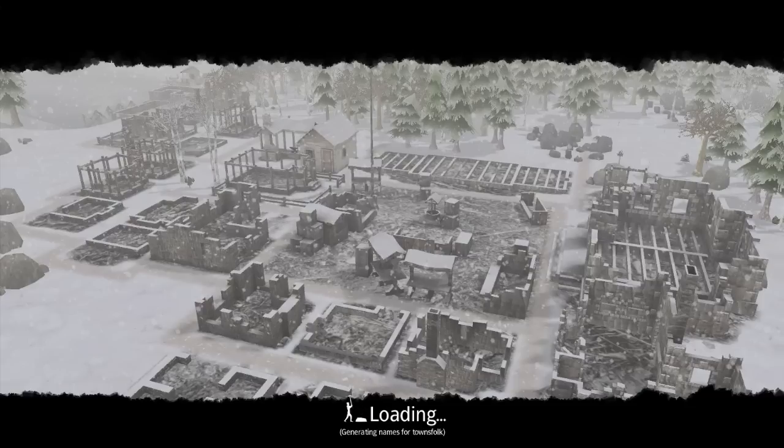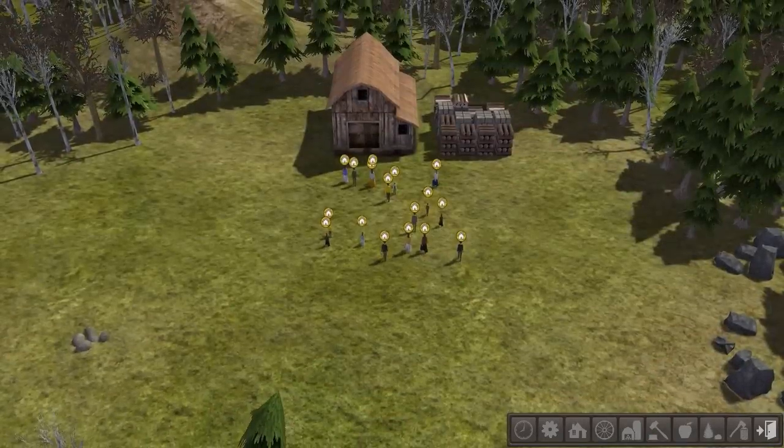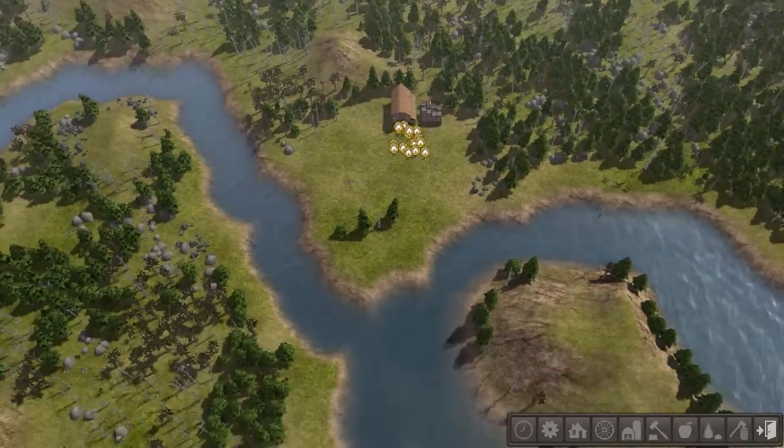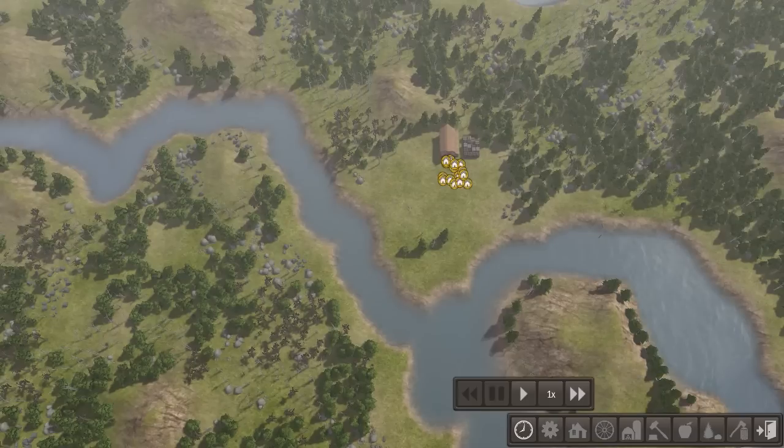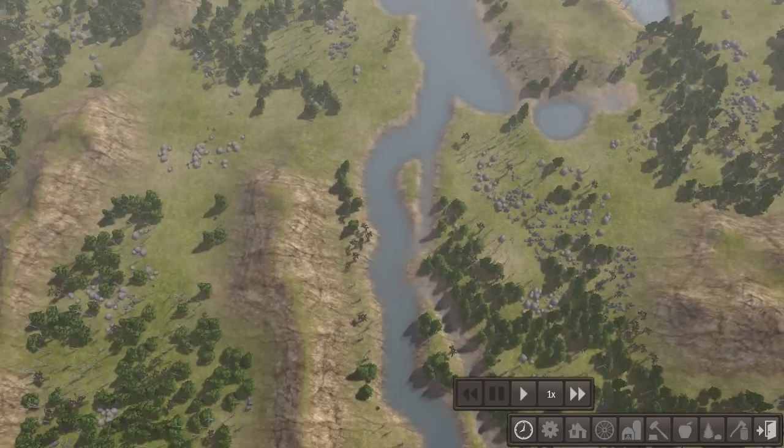I was wasting too much manpower on stuff like building three markets. What I need to do is just have a solid plan. Let's pause the game real quick while we scout the terrain. Good, it did pause. That's easier. Let's go ahead and get our map button up here as well.